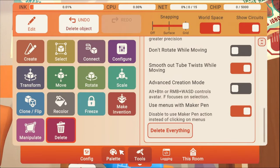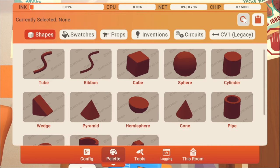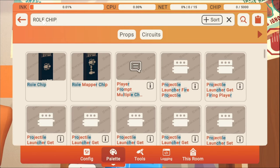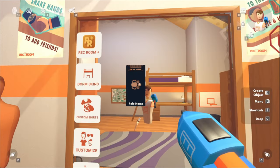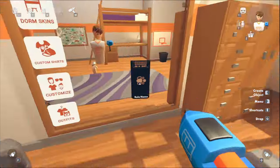So now, the first thing we're going to do, we're going to go to pallet and now we're going to search up something. We're going to search up roll chip. Now, when we equip this, we can see that it's right here.